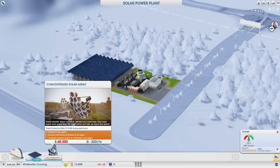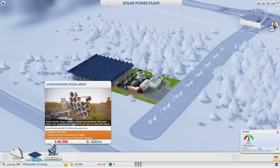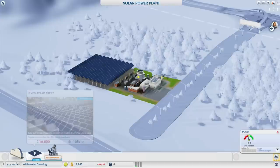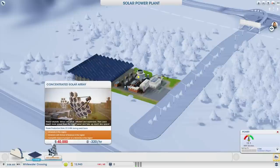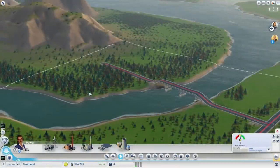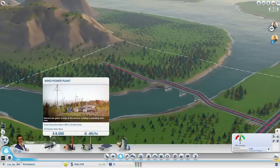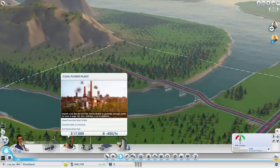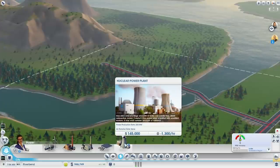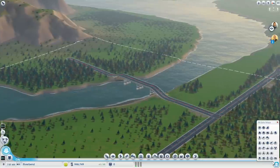As you can see with the solar power plant, the upgrade is the concentrated solar array. You need to have a university — all that, and it is quite expensive: $40,000 for the solar array. However, each solar array produces three times as much as the fixed solar array. The fixed solar arrays do produce more power than wind power plants, but solar power plants cost more than wind power plants, and space is an issue. So those are the two renewable options — wind and solar. Both don't produce pollution but don't produce very much power either, and they take up a lot of space, so it depends on your city layout.